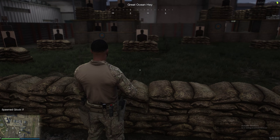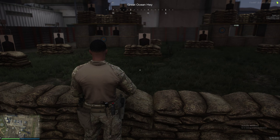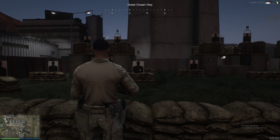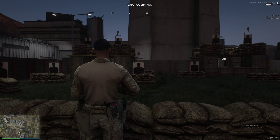You will get on the firing line and show them what to do. You will have your rifle out first, and you will get a target. They will all have a separate target, and then you will tell them to aim.